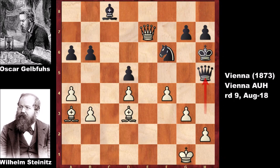Wilhelm Steinitz played a bone-crushing move, and after that move, black is in serious trouble. Can you see that move? A skull-cracking move by Steinitz. I'll give you 5 seconds — if you want, you can pause the video and try to guess the move. Did you see this incredible queen sacrifice? This is what Steinitz did: queen takes on f6. What a move! And Oskar Gelfus resigned with his mouth wide open.